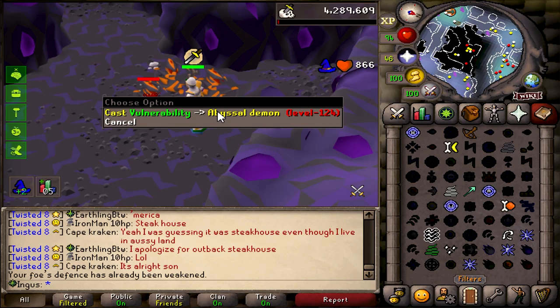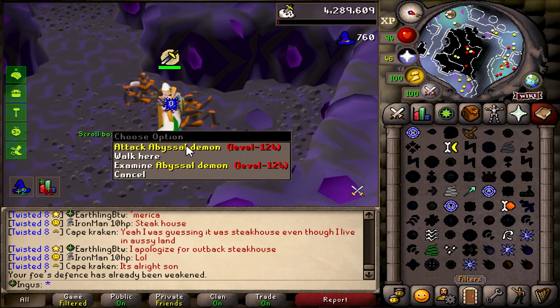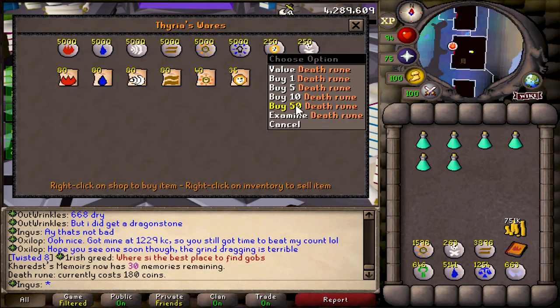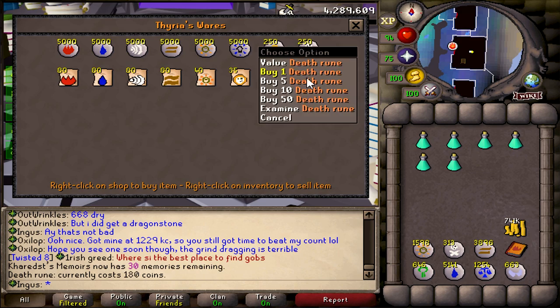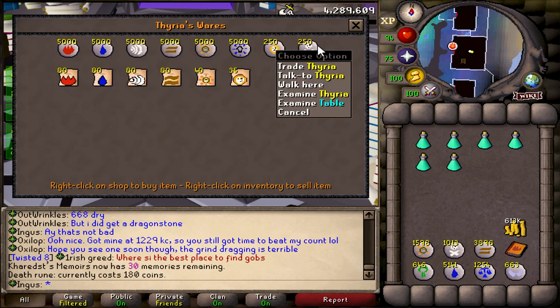There's 87. Alright guys, I'm back at abby demons — wish me luck. Guys, I am so bored here that I've turned to casting Vulnerability on every single abyssal demon. And it's only been two hours. 91 Magic. I've already used all the runes that I bought earlier — I really hope that this is the last time we have to do this.